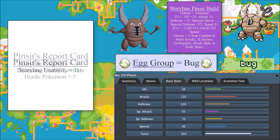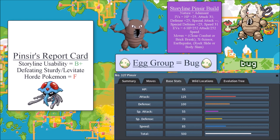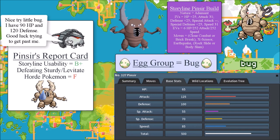My overall grade for defeating Sturdy or Levitate horde Pokemon is an F. Even though you can deal with things like Donphan in some capacity, the problem is that Donphan has a really high defense stat of 120 — the same as its attack stat — with 90 HP. Pinsir is probably going to be stonewalled and also counteracted, particularly with Rock-type moves which are super effective against Pinsir's Bug type. Pinsir also belongs to the Bug egg group, which is not the cheapest egg group to breed for.